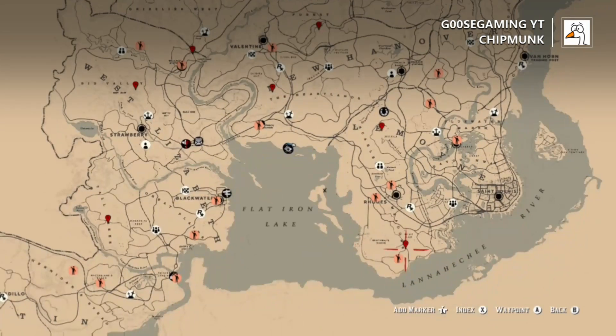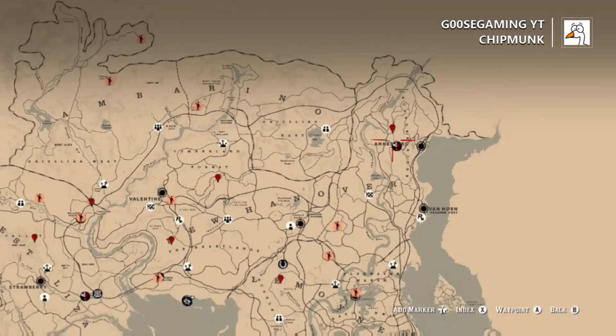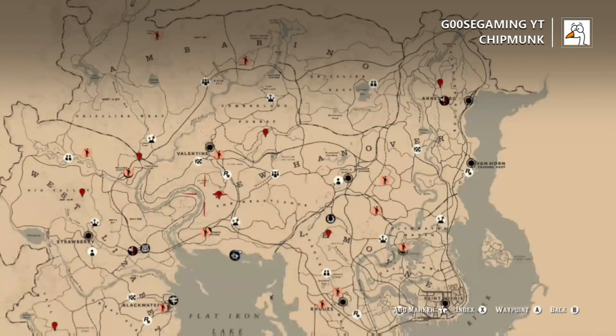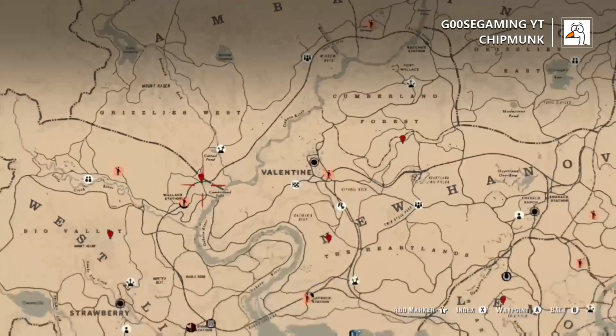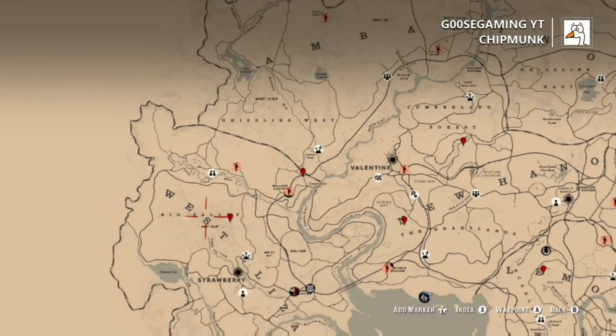For chipmunk, you're going to find these in a lot of heavily wooded areas. Some of my favorite spots would either be the southern part of Rhodes or the southern part of Cumberland Forest. Another good location would be this area here in between basically Wallace Station, Big Valley, all along Little Creek River — you can find tons of chipmunks.